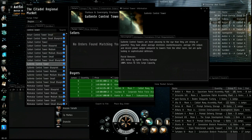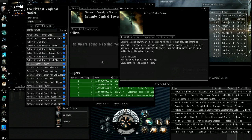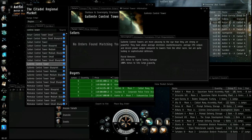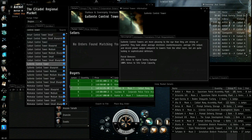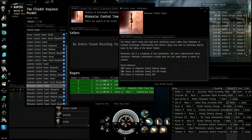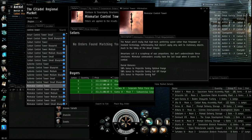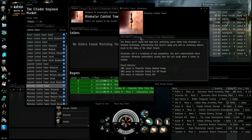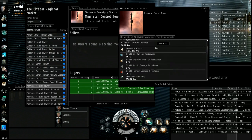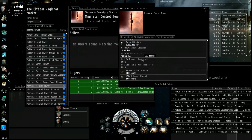Here are Gallente's bonuses: hybrid sentry damage — that's a type of gun, energy weapons and hybrid. Gallente also has silo cargo capacity at 100%. Then there's Minmatar, and they have projectiles — projectile turrets, so that's artillery and autocannons or whatever they're called. So they have all kinds of weapon bonuses.